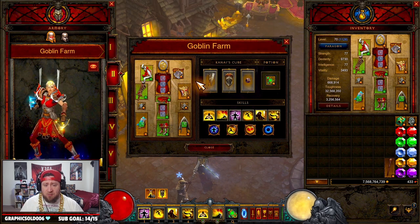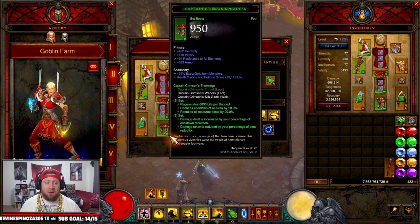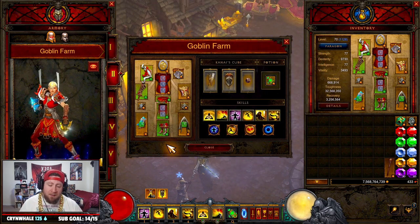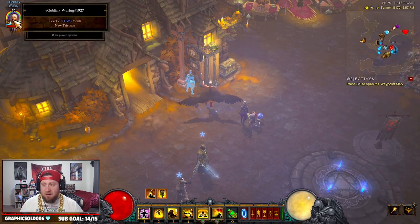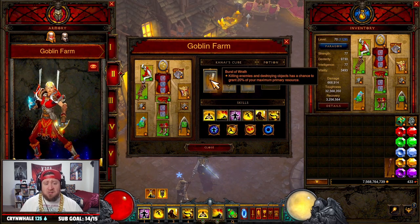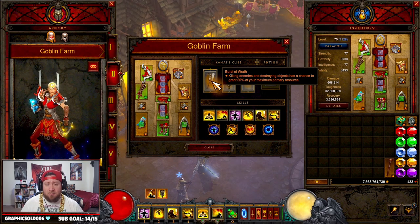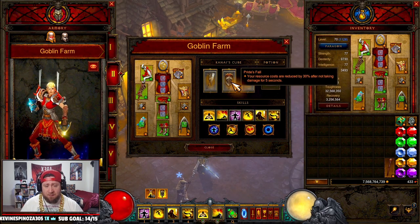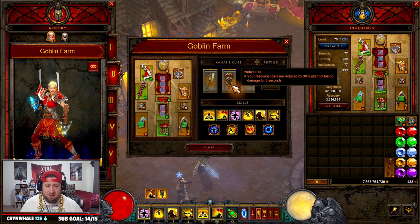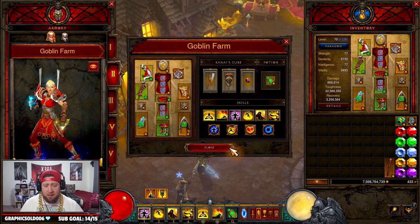The other gems include one to reduce resource cost, and Diamonds for a little added defense — though you can play this on Normal difficulty, I run Torment 1 or 2. For Kanai's Cube: Burst of Wrath — when you kill enemies or destroy objects with the Wreath and Armguards you have a chance to gain 20% of your max primary resource. Pride's Fall reduces resource costs by 30% for not taking damage, which combined with our shields stays up almost all the time. The ring slot completes our three-piece and two-piece sets.